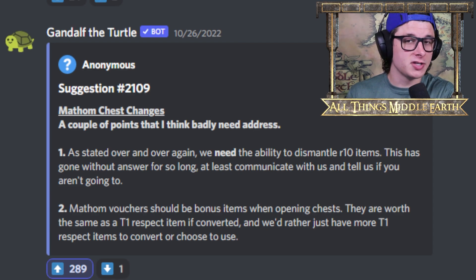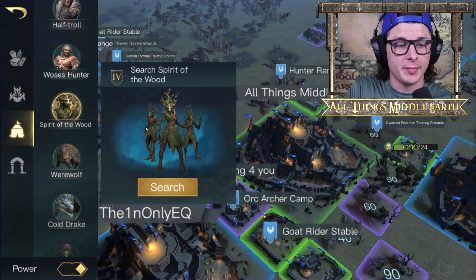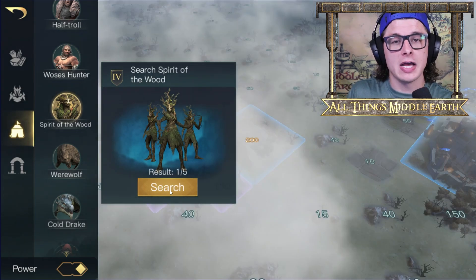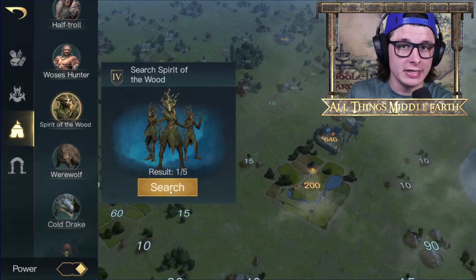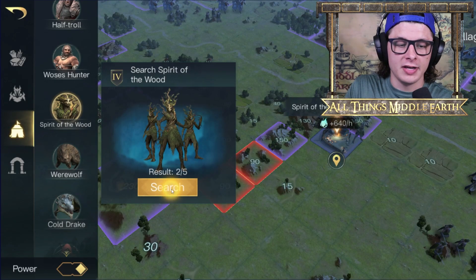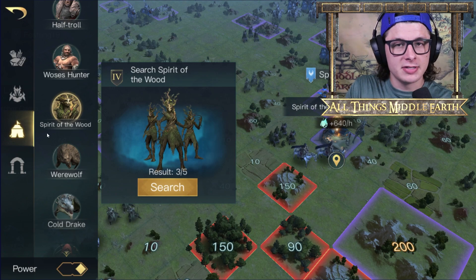The first idea is the ability to search by unoccupied when looking for neutral camps you want to occupy. For example, if I want to get myself some Spirit of the Wood here, if I click search you're going to see that the first option it shows me is one already taken by someone in my kingdom, which doesn't do me a lot of good.